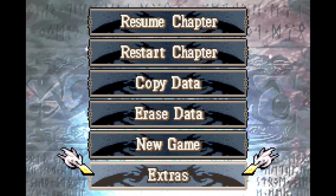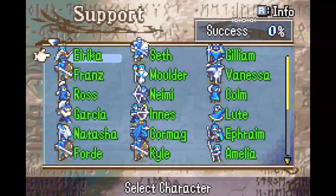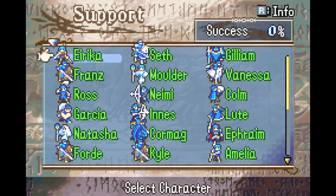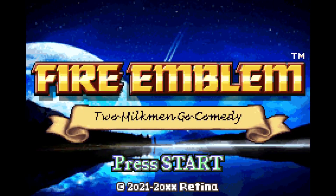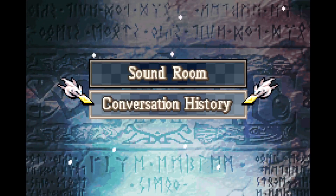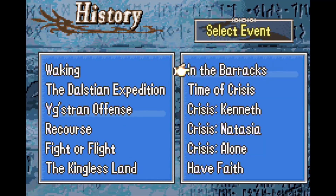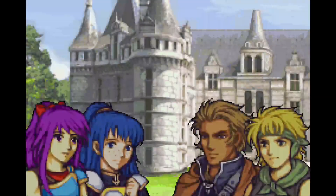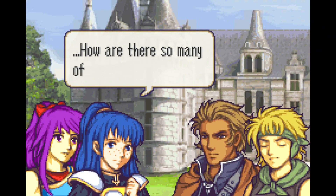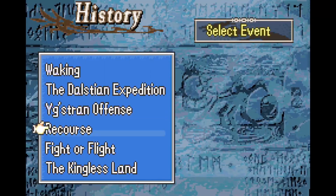In the vanilla game, you can go to Extras and see the support conversations that you've unlocked between characters. But it doesn't let you see every conversation that's happened. So I created my own thing. Here I am now in FE 2 Milkmen Go Comedy, and under Extras, instead of the Support Viewer, there's Conversation History, which I made. It can show not just supports, but whatever conversations or events you wanted to. And then it just goes right back to the menu.